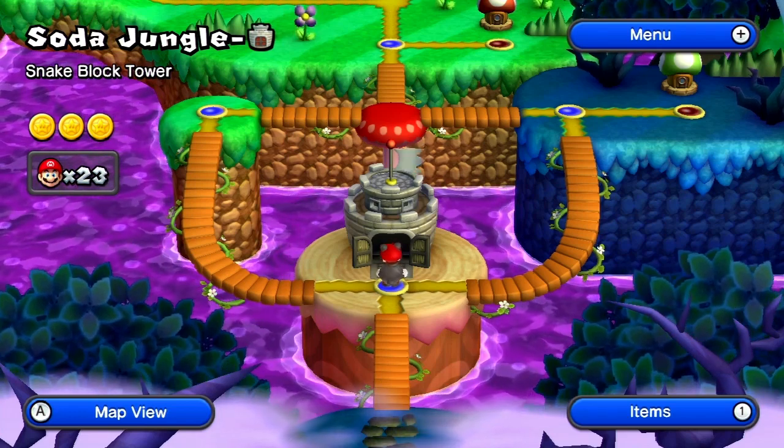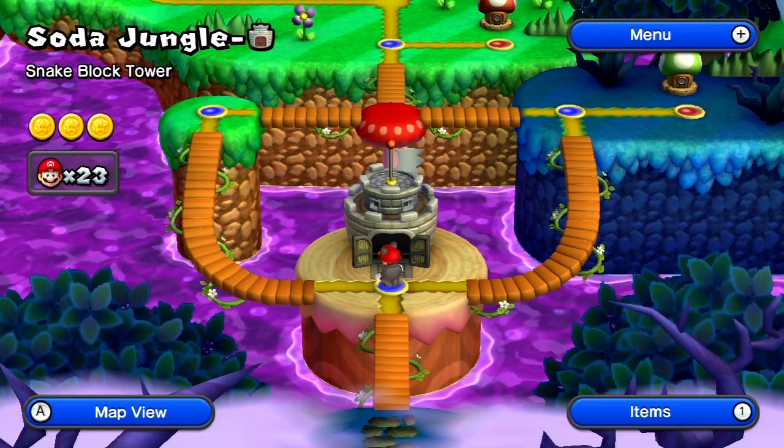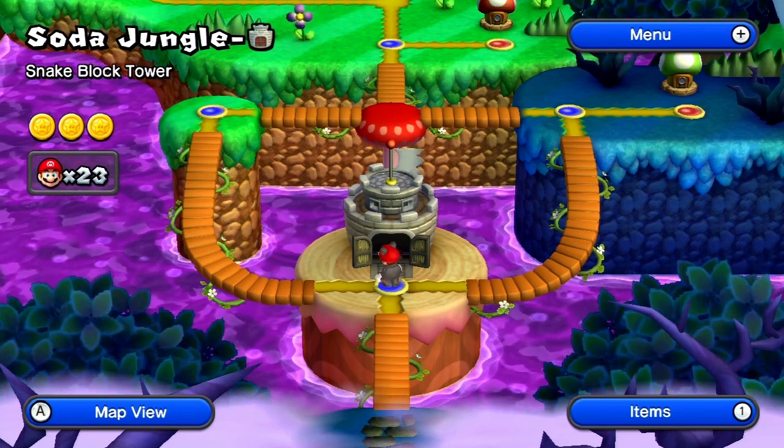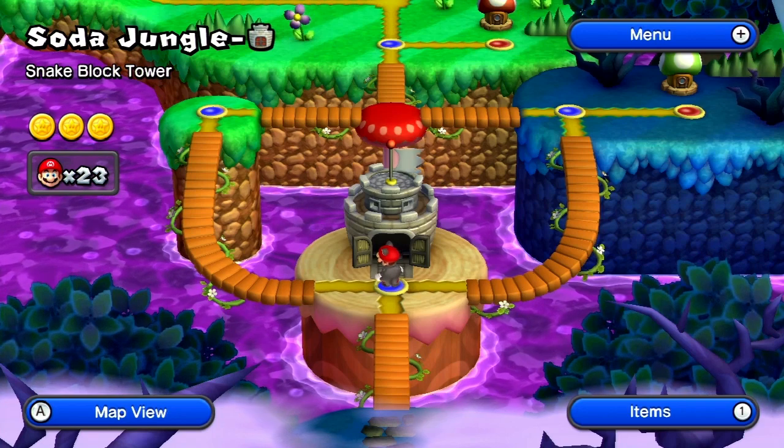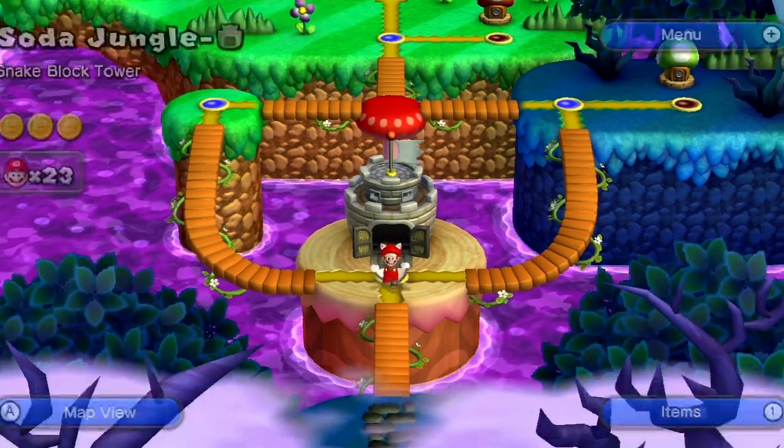What is up, YouTube Land, and welcome back to New Super Mario Bros. U. Last time we did Snake Block Tower — if you missed it, click the top left annotation to go there. Today we're taking on 5-Boo House. If you already saw this episode, click the top right annotation to watch the next one. Anyways, let's head on in to this creepy looking forest.